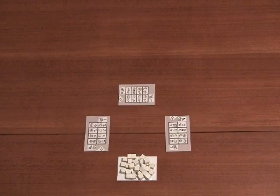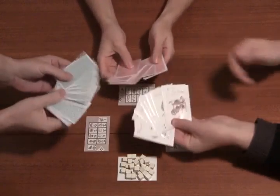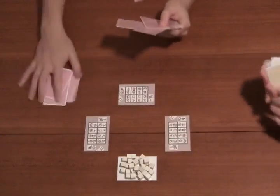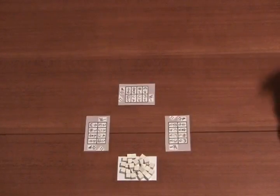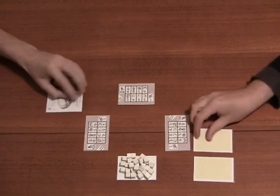Welcome to a three-player game of Elevenses. We start the game with each of our own deck of the same eleven cards, which make up our morning teas. We're going to shuffle them and then deal them out into two rows of four. This is our tablecloth.